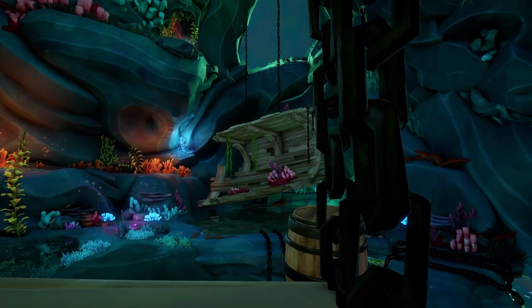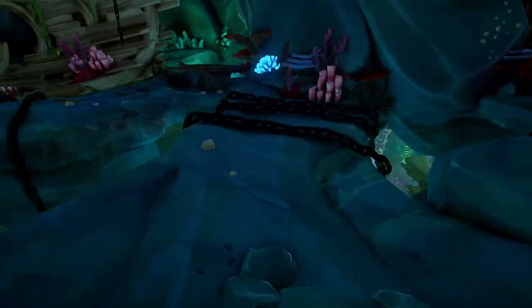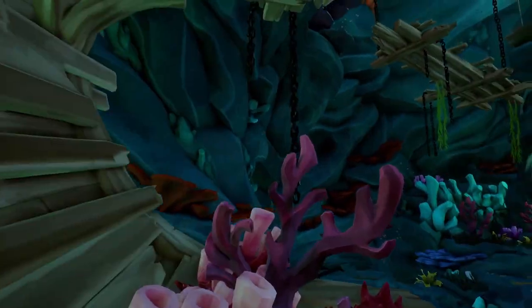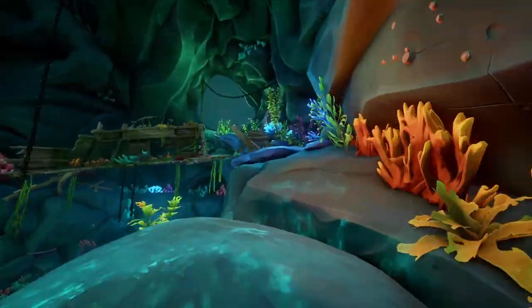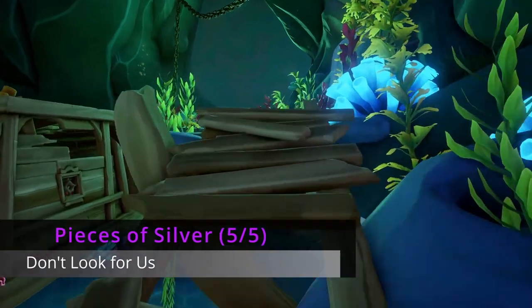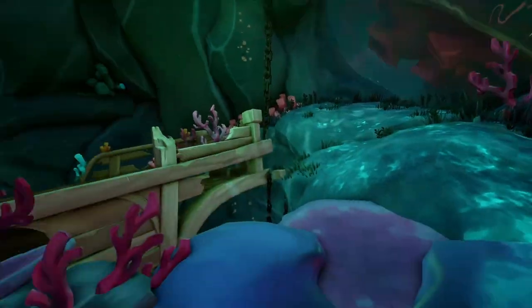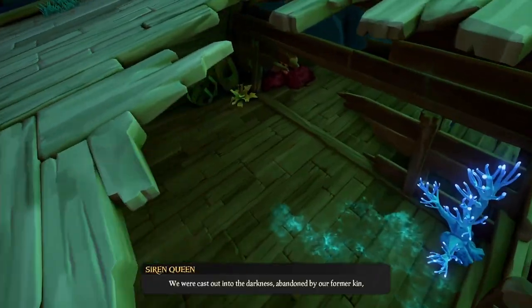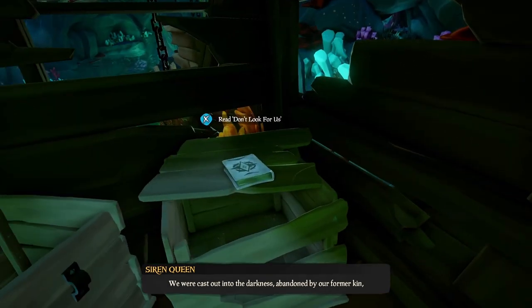The next room is beautiful — very open, vibrant, dynamic colors. Just to the left when you enter is another pulley. Interact with it to pull a shipwreck all the way down. Once it's down, run over and hop on it before it starts going back up. Ride it up to the other ledge, follow the path to the back end of a wrecked ship, and jump into the hole to find our next journal right on a broken crate.